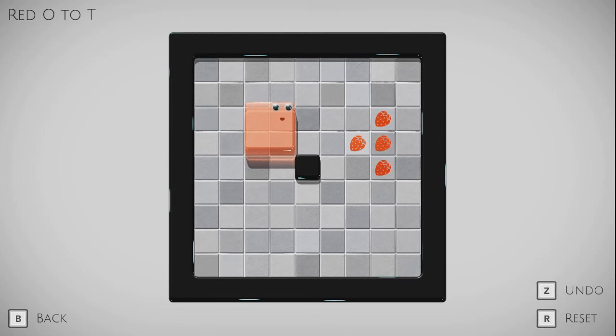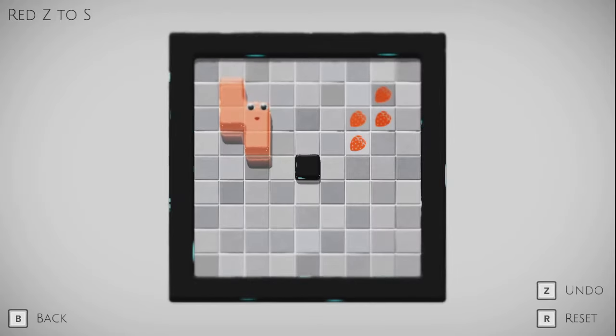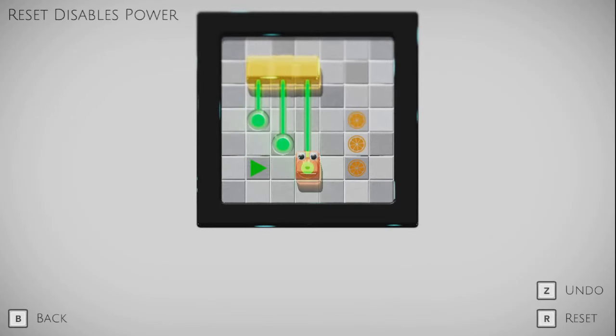Red O to T. Okay, great. How do I think this one's going to work? Seems like it's going to work like that. All right, nice and easy — get things started. Red Z to S. Not really sure. That's not going to work yet. Maybe I need to do this. There we go.